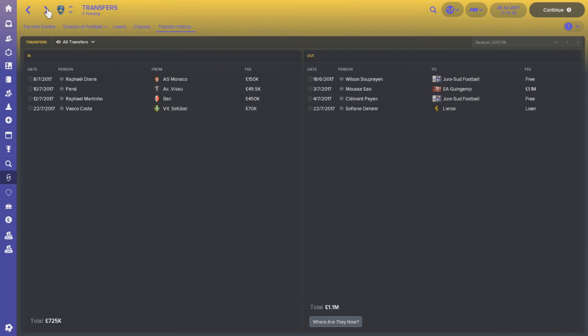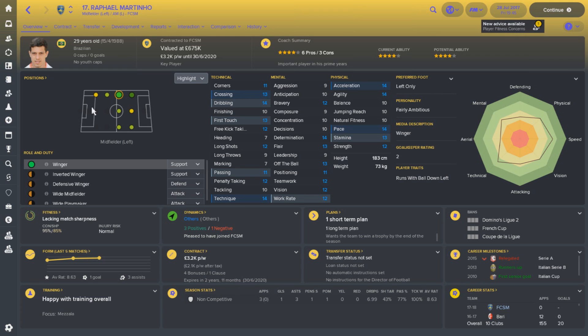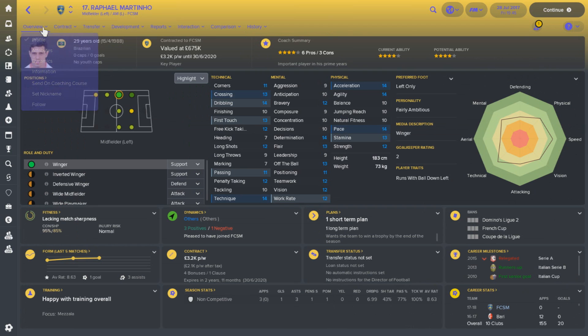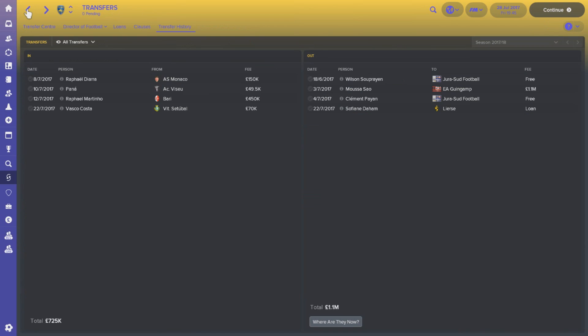With the departure of Moussa Sal, I did have to bring in a replacement, and that came in the form of Rafael Martinho. The Brazilian is 29 years old and a fairly good winger. He came in for a fraction of the Sal sale price — £450,000 is not a small fee, but the 29-year-old Brazilian helps us in two ways. First and foremost, he's a very good winger, and I'm also looking to train him to play centre mid as a Mazzala, providing good backup in that area of the pitch where we were definitely lacking.